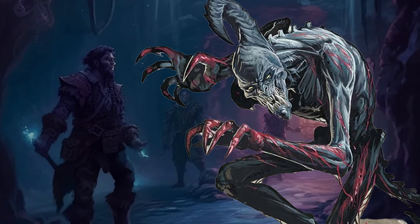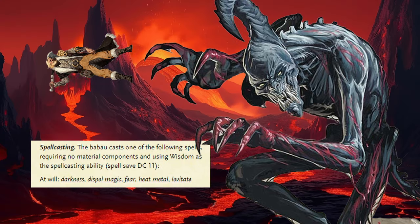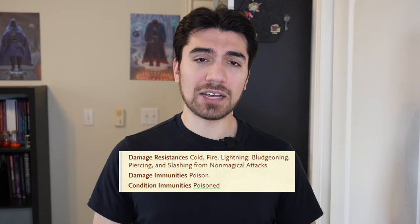For our first elite encounter, we have two Babau. Babau have the cunning of a devil and the blood-thirstiness of a demon, meaning they're fairly intelligent, know how to fight, and will utilize every dirty trick in the book. The three biggest threats a Babau poses are: their weakening gaze to significantly reduce frontliner damage, levitate to reposition someone into a place where they can't be useful, or their heat metal spell, making any plate wearer bake in their armor. They also have tons of defensive resistances that make them really hard to take down.